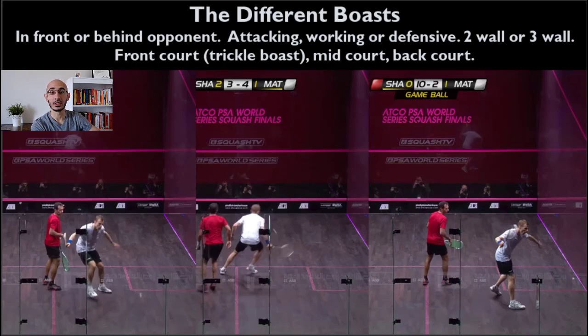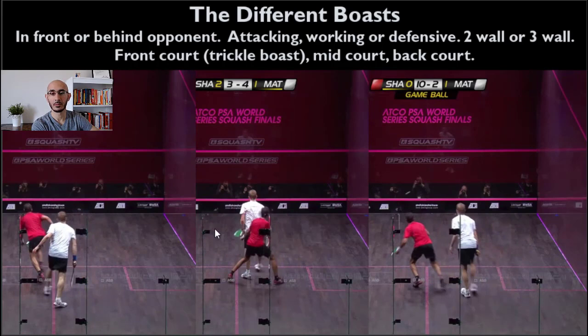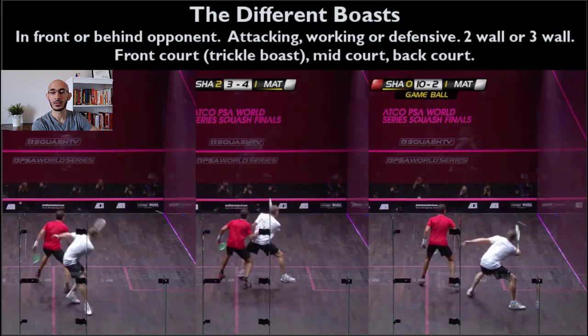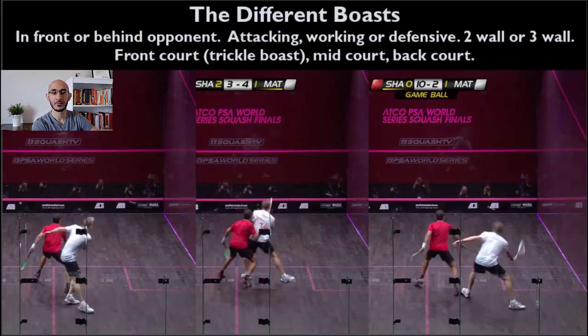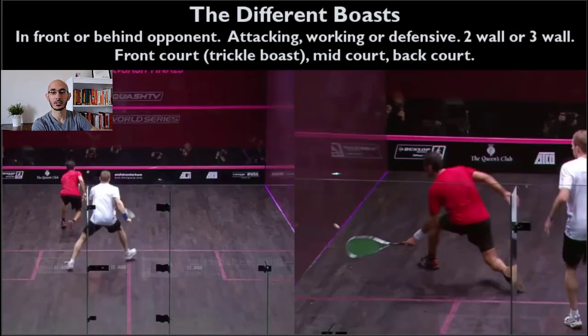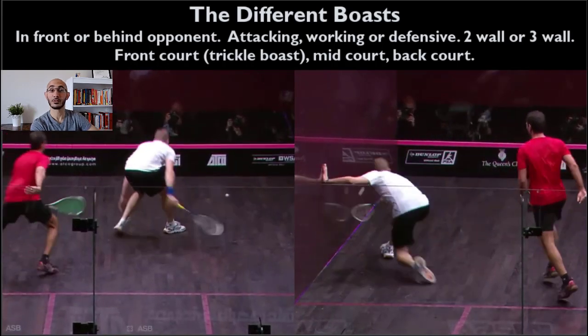In the middle clip, Matthew is in front, hits that boast, and Shabana moves to the right while the ball moves away from him. In the left and right clips, Matthew is behind Shabana and goes for a two-wall boast — the ball hits the side wall, front wall, then lands in the middle of the court. Shabana takes it early in the left clip and lets the ball go to the side wall in the right clip. Both shots actually turn out to be winners for Amar Shabana.